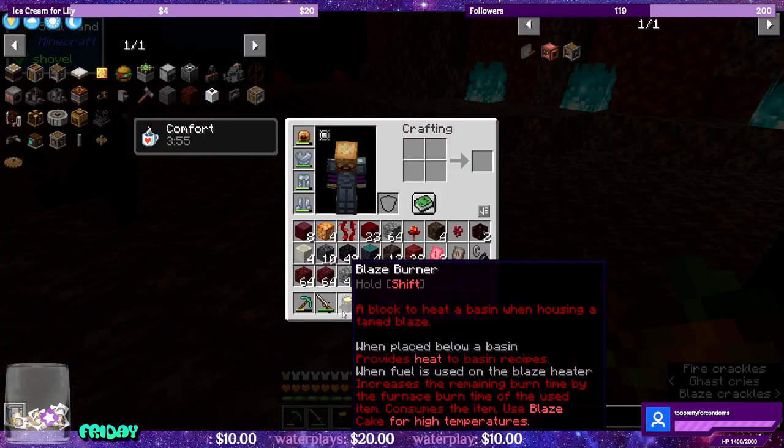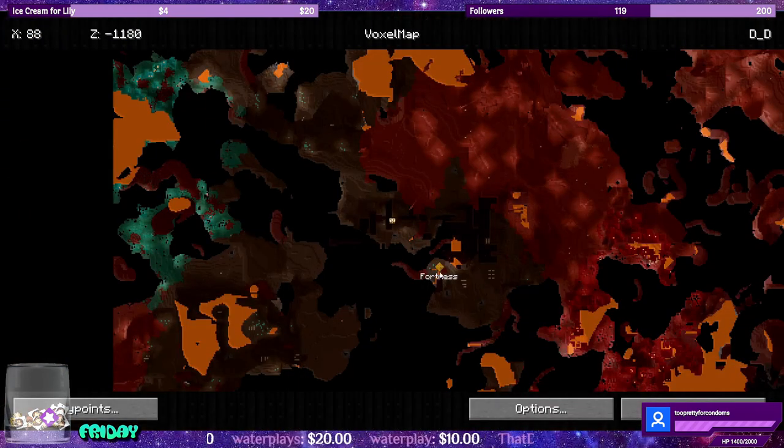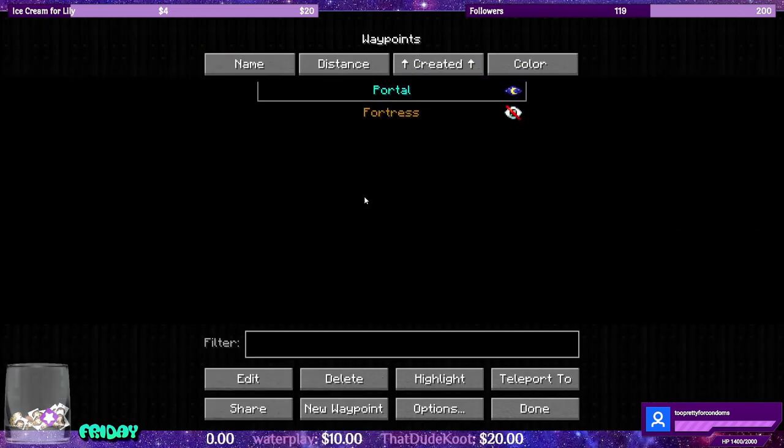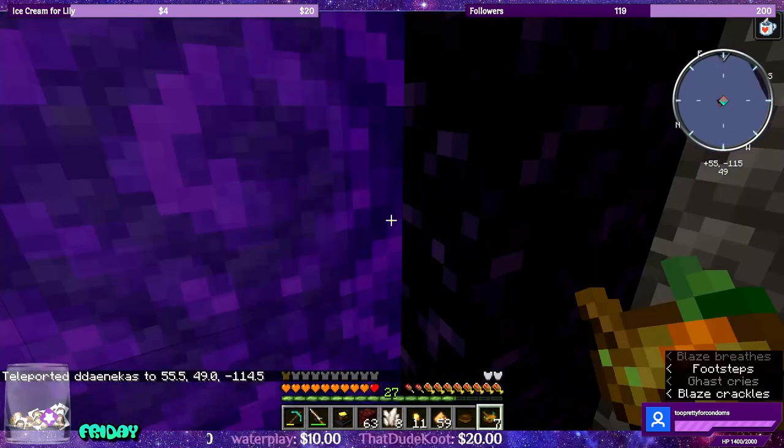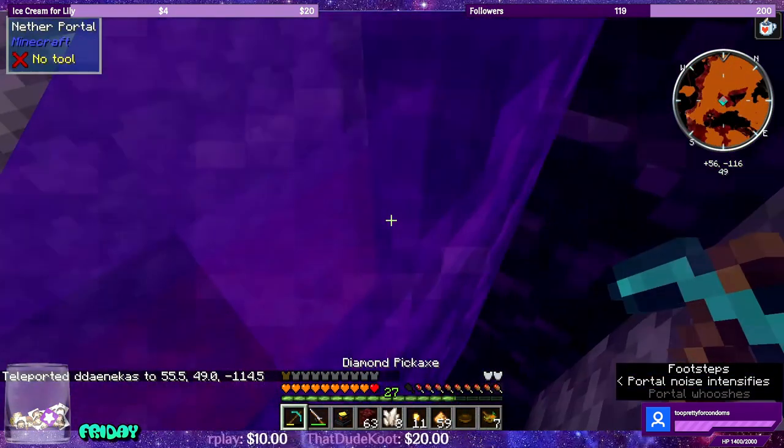Blaze burner - yep, we got a blaze inside. I already made a waypoint for the fortress before logging out, just in case I need to come back here, probably for blazes. So let's go waypoint, portal, teleport. That feels so much better. Let's go home. I am so done with the Nether.